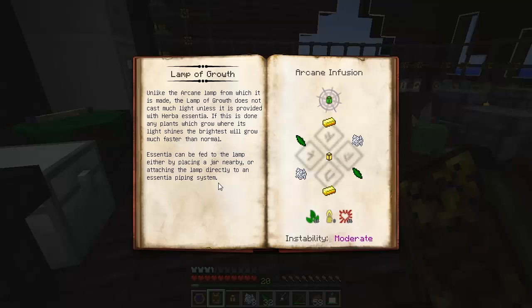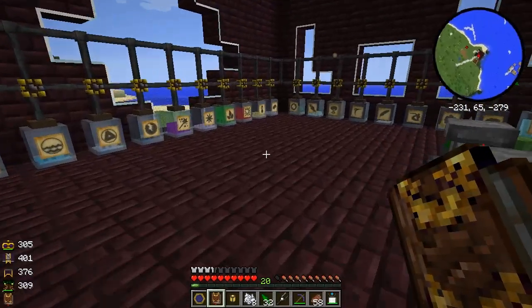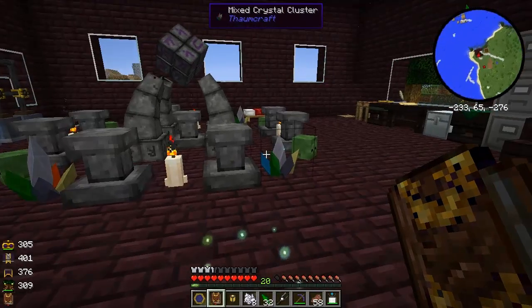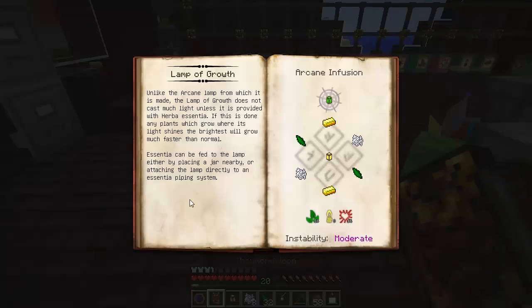We need to put an Arcane Lamp on the pedestal, some gold, some earth shards, some bone meal, and we need 16 Victus, 16 Herba, and 8 Lux. I've already put those into our jars. I got the Lux from torches, the Herba we already had, and for Victus the easiest thing I could find was barley - wheat does not have Victus but barley does. It's unfortunate that I can't right now farm barley. Alright, let's see - need to get some gold.